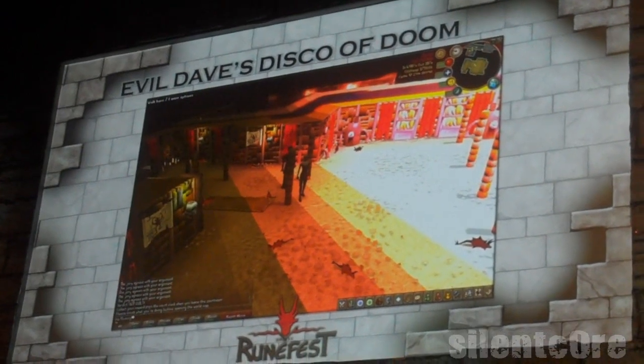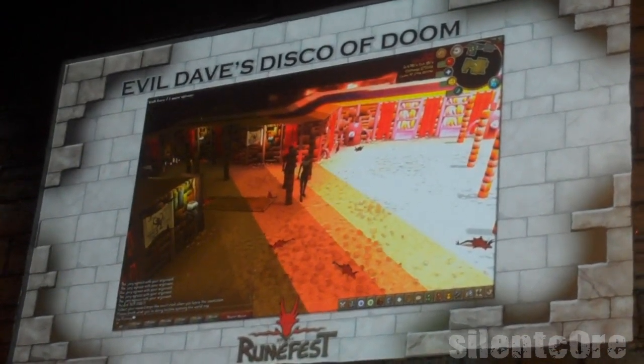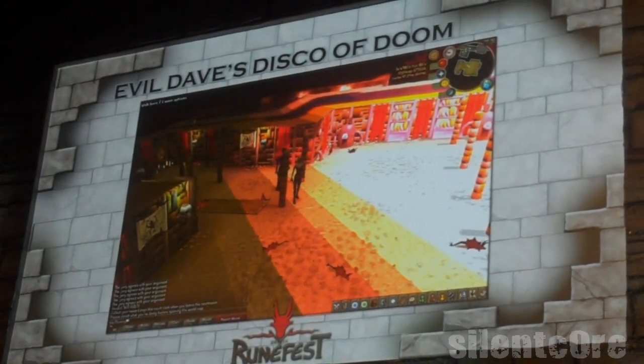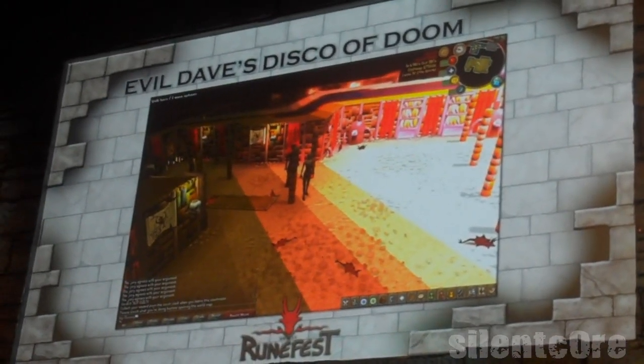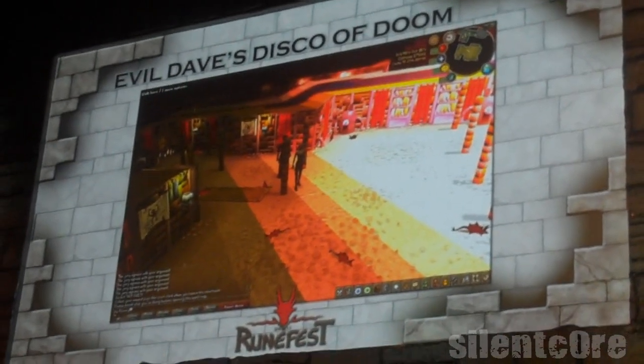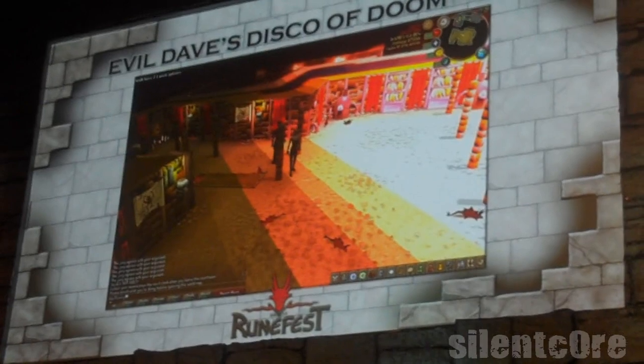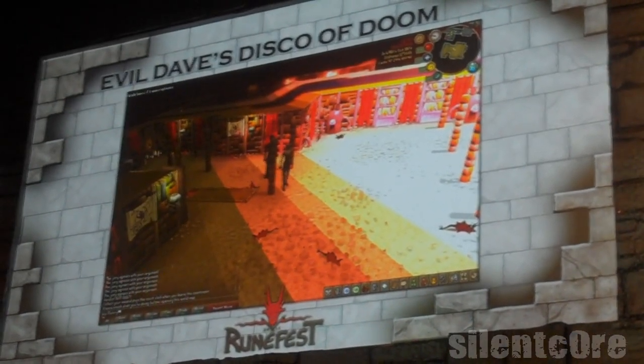I'm sure most of you know Evil Dave's Dungeon of Doom, but what you probably don't know is that on Saturday nights, he turns it into a Disco of Doom. This is what happens when lighting details get messed up — you get this weird massive bloom effect because the lighting is turned way, way up high.